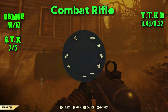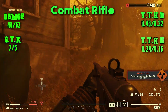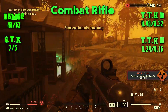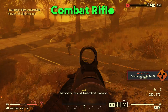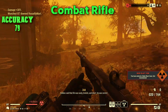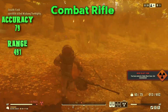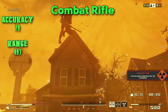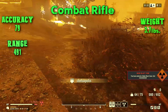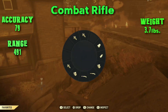Time to kill with a headshot you're looking at just under a quarter of a second at 0.24 seconds, or 0.16 seconds with perks. Moving on to accuracy, you're looking at 79, followed by a range of 491. This bad boy also weighs 3.7 pounds. These numbers will vary depending on your opponent's armor and perks.